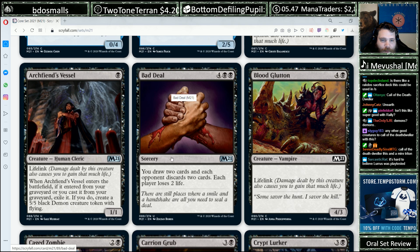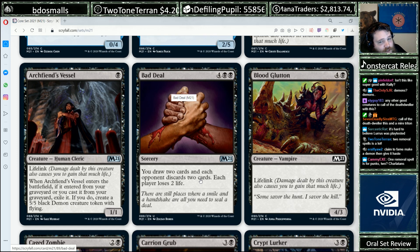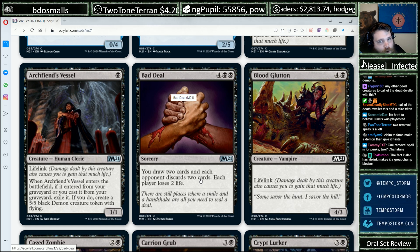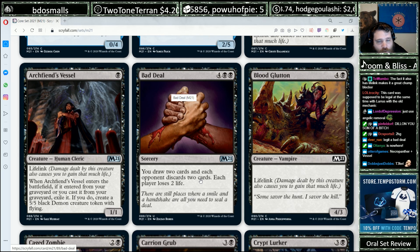Bad Deal, Black Black. You draw two cards, and each opponent discards two cards. Each player loses two life. The place where Bad Deal really shines is probably two-headed giant, where you make them discard four cards total — though both teams would lose four life, so that's either really good or really bad.